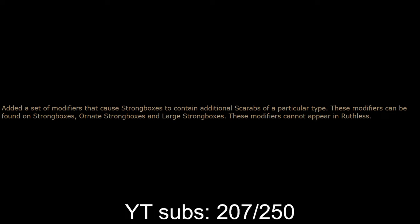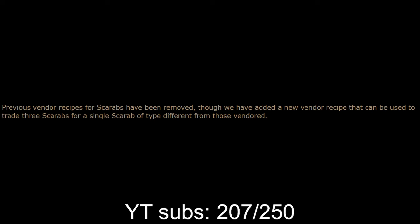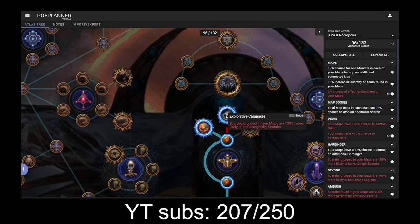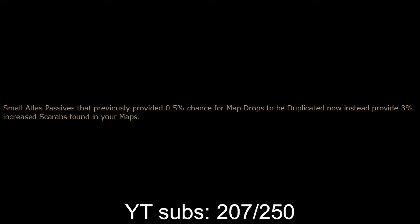A set of modifiers has been added that cause strongboxes to contain additional scarabs of particular types. These modifiers can be found in strongboxes, ornate strongboxes, and large strongboxes. Strongboxes are likely one of the big influxes of scarabs. Also added is a new vendor recipe to trade three scarabs for a single scarab of a different type from those vendored — the screenshot shows 24 different types, so you don't need a horizon orb anymore. You also get one of the 23 remaining different scarab types on re-roll. While explorative Kirak passives might become one of the most valuable nodes, small atlas passives that previously provided 0.5% chance for map drops to be duplicated now instead provide 3% increased scarabs found in your maps.